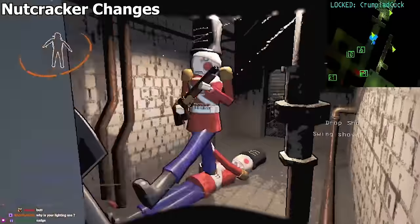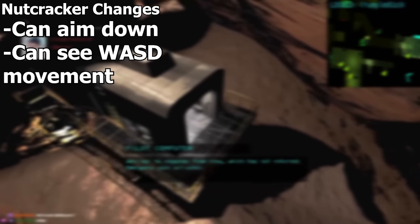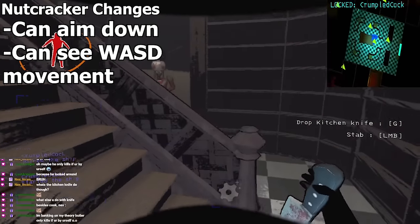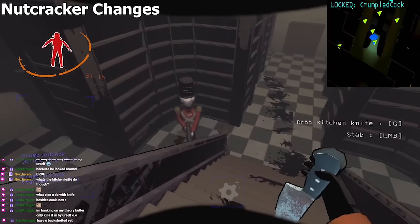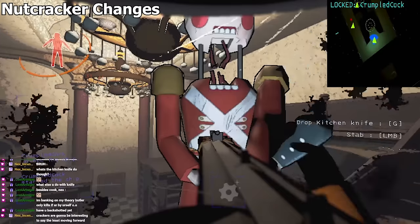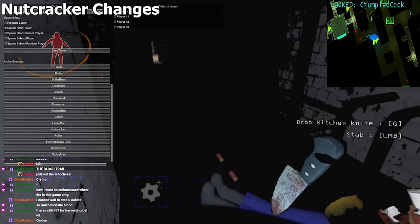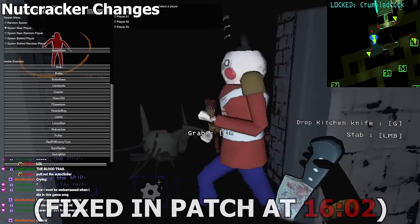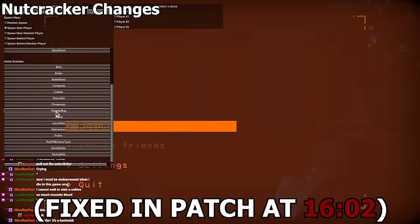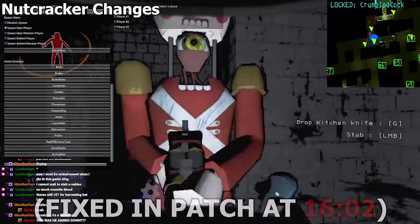Moving on to another enemy change: we have the Nutcracker. Nutcrackers are harder to kill with a shovel, as the Crouch Cheese has been patched out. Nutcrackers can aim downwards but not upwards with their shotguns. This combined with their ability to strafe after shooting makes shoveling Nutcrackers an extremely daunting task. The good old knife comes into play here — you can kill a Nutcracker before it even fires if you time it right, or take it on safely between reloads by running at it and spamming left-click. Also, Nutcracker shotguns are valued at zero at the moment, so they are meant to be used purely as a tool right now, which is very difficult given how busted shotgun hit registration is.